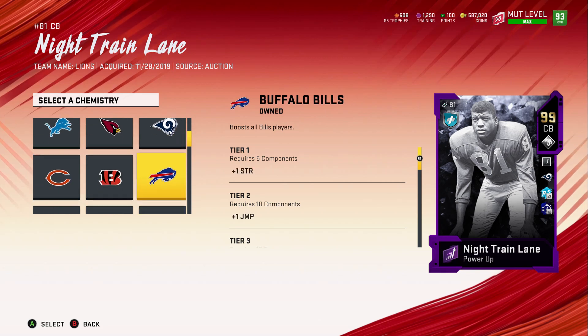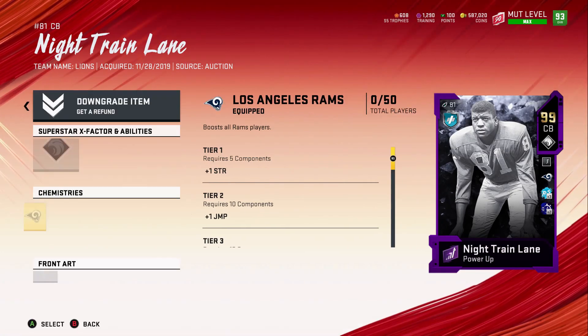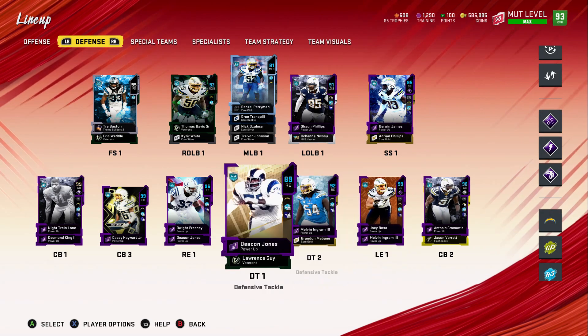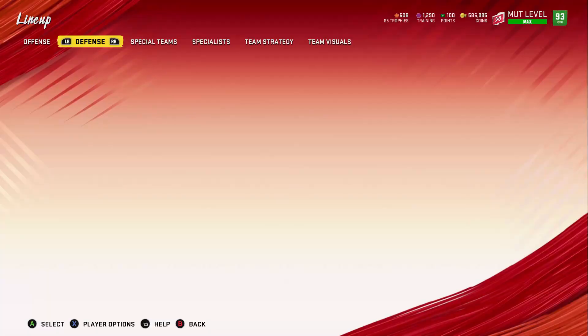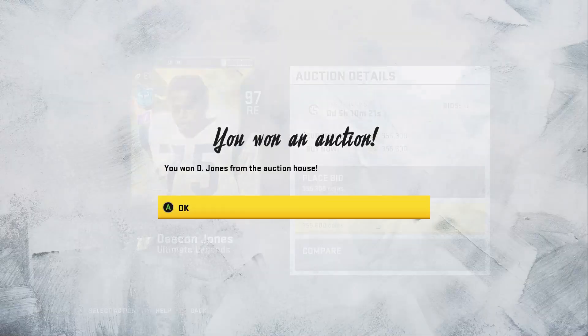We're going to change his chemistry to Chargers chemistry — Night Train Lane is going to be a god on this team. After moving all the corners around, Antonio Cromartie is second string, Casey Hayward is the slot, and Desmond King is fourth. The last upgrade this weekend is Deacon Jones — a 98 overall card for 355,000 coins. Come home, Deacon Jones.